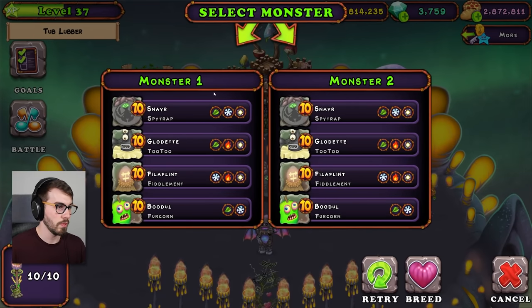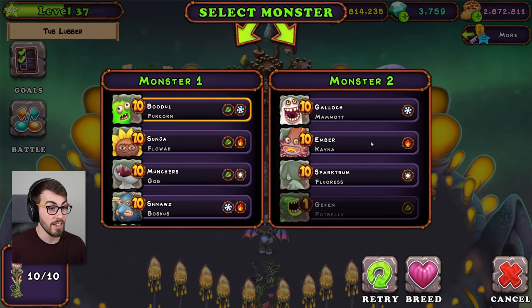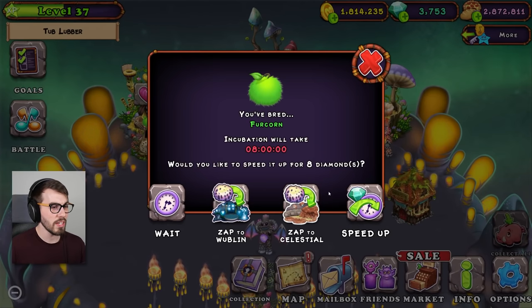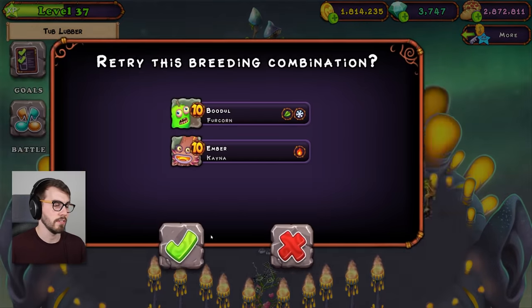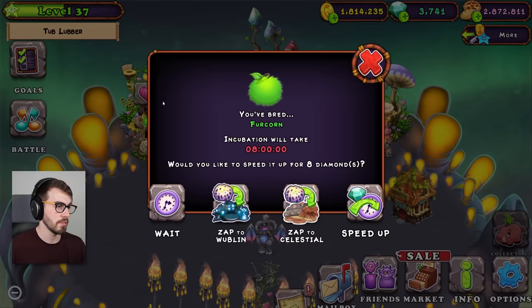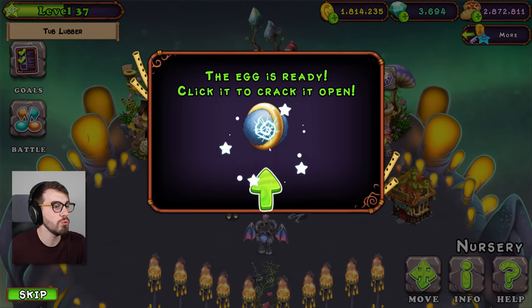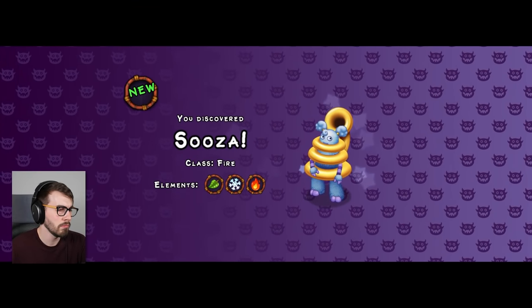So what's left? We got plant, cold, light; plant, fire, light; cold, fire, light. And the one with no light at all — plant, cold, fire. Not a new one, right? Or maybe it is a new one? That's a Furcorn — get out of here, Furcorn. They really hate letting me breed things, it seems. 50... there you go. Suza! What's a Suza? I don't know.